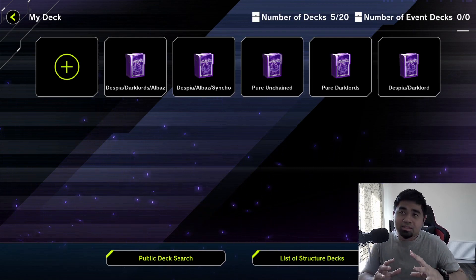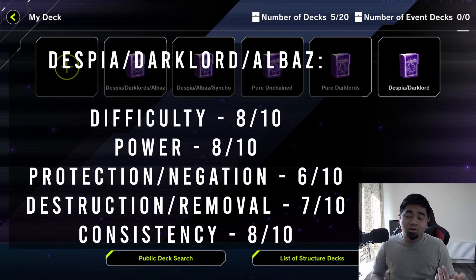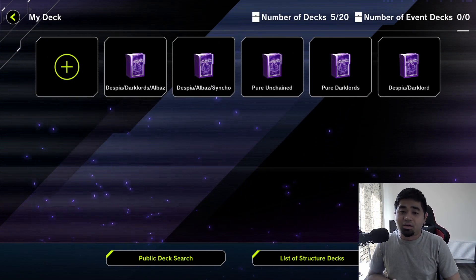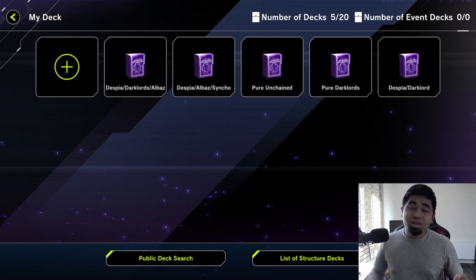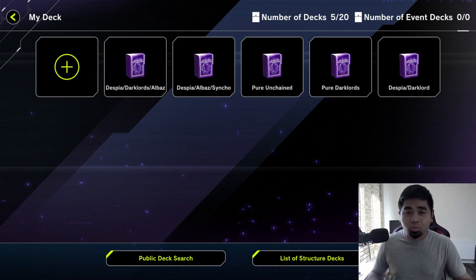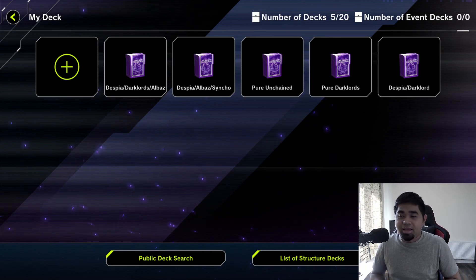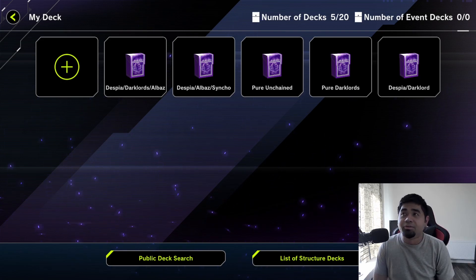Overall, Albaz Despia Dark Lords is the best deck I've built for Despia — it has strong negations, adequate removal, decent protection and power, and though consistency dropped slightly, the deck is still viable. It's gotten me to Platinum 2, and I'm currently working toward Platinum 3 with it. The same amount of combos keeps it fun and engaging to play.